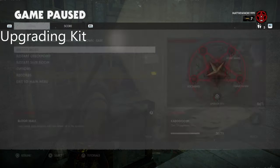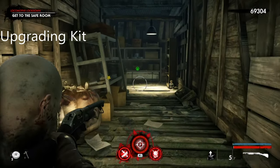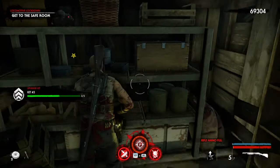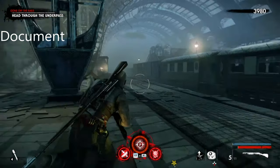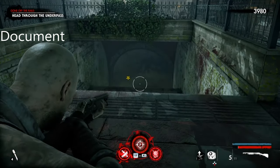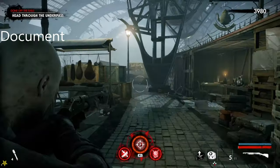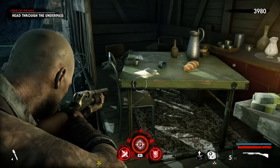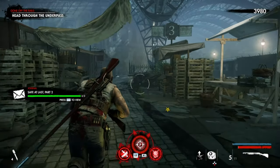The third upgrading kit is up here — the location is actually up here, as you can see. Currently out here where the train is on platform three, you kill all the zombies. And instead of going down, the document around here is just — you see where the steak or ham is — there it is, just right here. That's what you're looking for, and that is the document for this one.